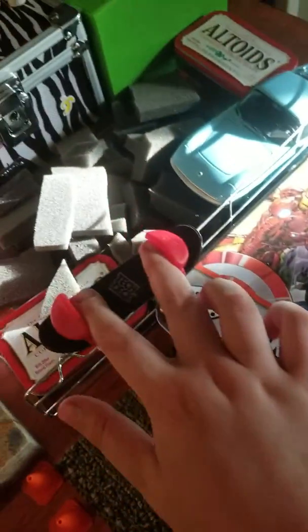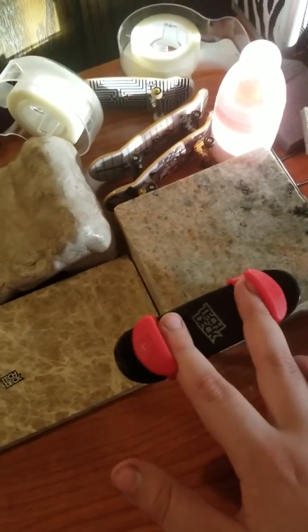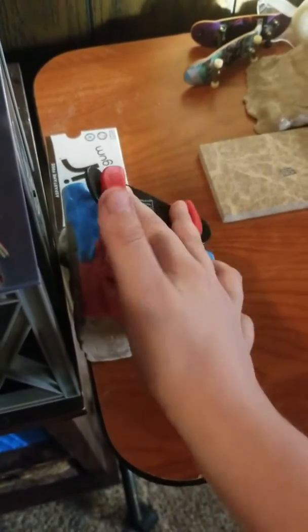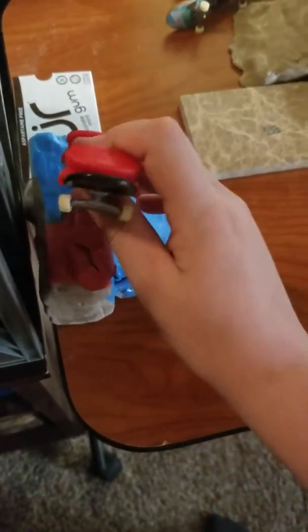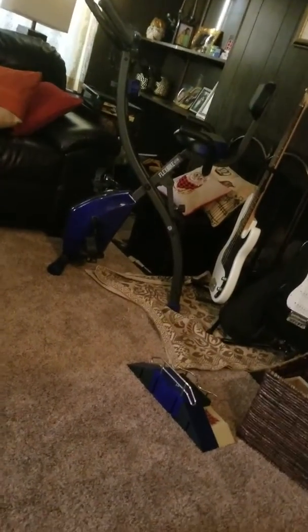There's foam so if you fall you can land padded. Then we have this — a grind to a mani pad. And then we have this section where you go up here and do any trick. There's two sections to this, so you can do that or you can do this. You've got some pool coping and two choices of coping.